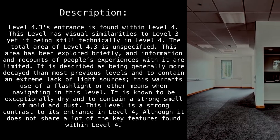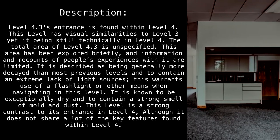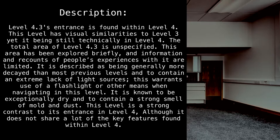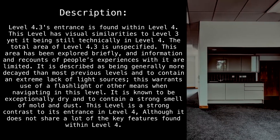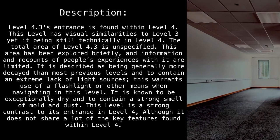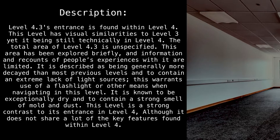This level has visual similarities to Level 3, yet it is still technically within Level 4. The total area of Level 4.3 is unspecified. This area has been explored briefly and information and recounts of people's experiences with it are limited. It is described as being generally more decayed than most previous levels and containing an extreme lack of light sources, warranting use of a flashlight or other means when navigating.